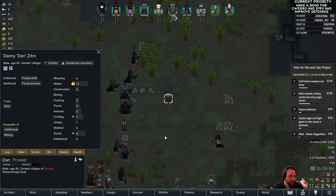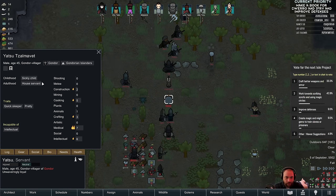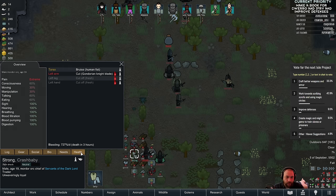They have no weapon — they showed up with nothing. Denny Zetrow, are you going to punch me to death? Well actually, there's two of you that are like that. I don't understand — they showed up with random villagers. So Strong here got knocked out, and he's probably going to die because he's dead in three hours.